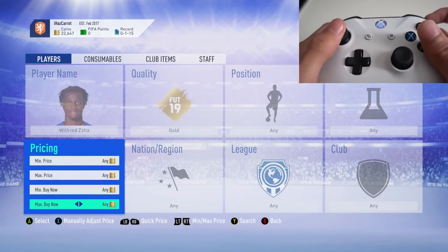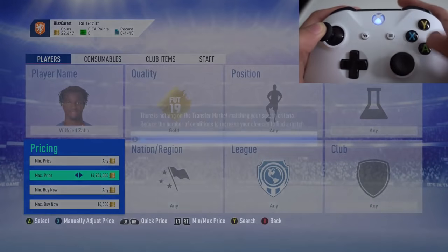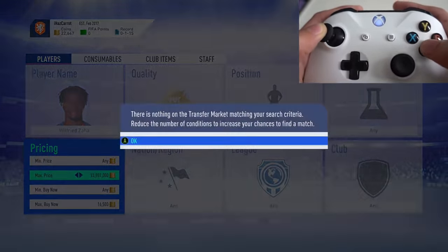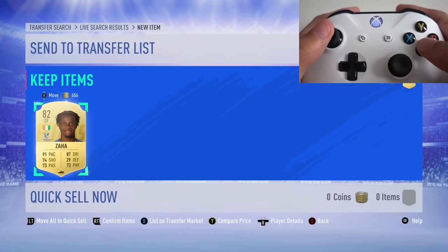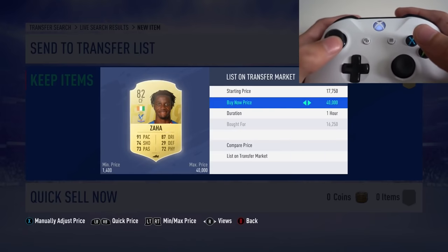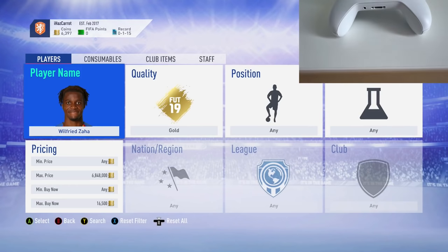You will get a ban faster than before just because you're searching so much quicker, but you should find more deals so it should balance out. Here we go — searching. I'll go a bit slower so a card can get listed. And there we go — 16.2k, nobody else on the snipe! We pick that up at 16.2k, list it for 17,750 and there we go. That's the new way to snipe — go out there, snipe some icons, some ones-to-watch cards, whatever you want, and get some good deals.